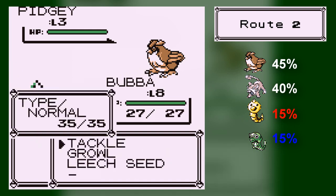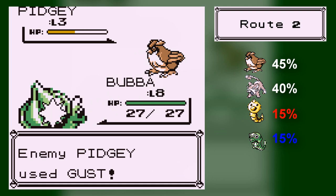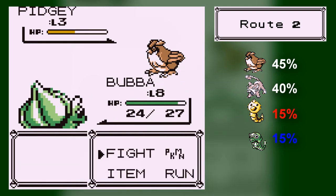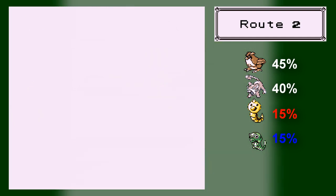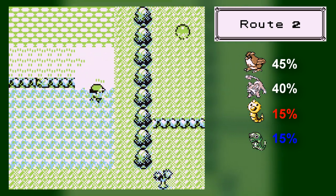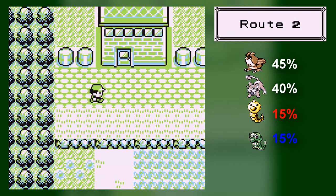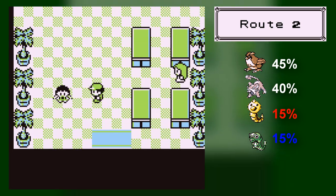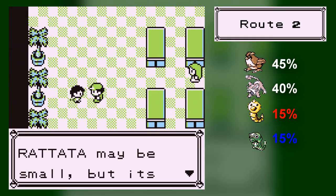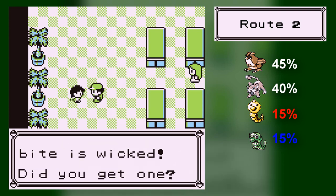I would like to catch a Pidgey, but I would prefer to get a Caterpie. Pidgey is a Normal Flying-type Pokemon. It knows Gust, which is a Flying-type move — or is Gust a Normal-type in this game? I can't remember. You can find Weedle with a 15% chance if you're playing Red, and Caterpie with a 15% chance if you're playing Blue. There's a much higher chance of finding Caterpie in Blue and a much higher chance of finding Weedle in Red.